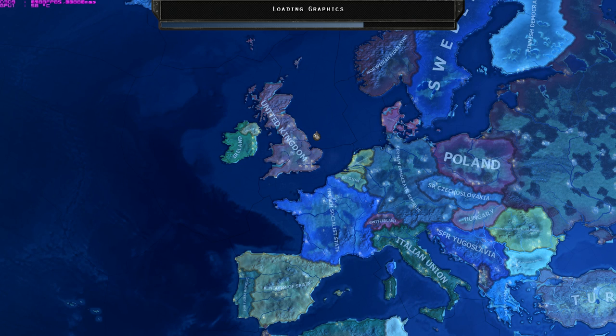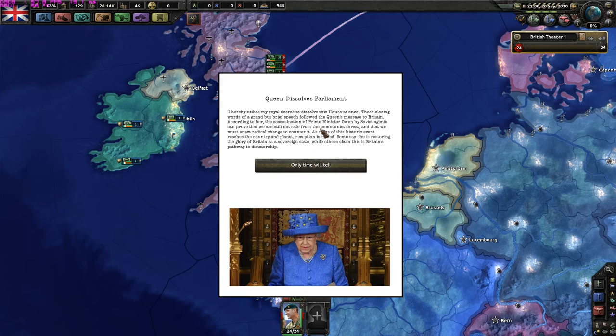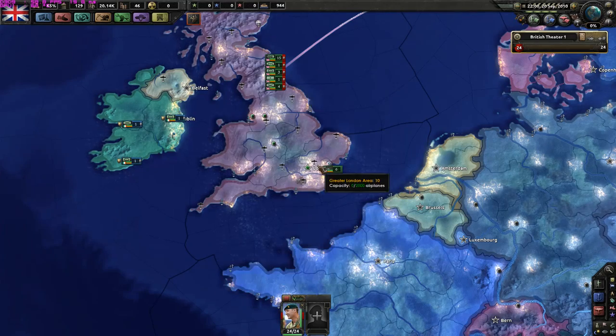The Queen shall be the absolute ruler and restore the British Empire. Queen storms Parliament - you voted for 'let her in', so I'm gonna let her in. Queen dissolves Parliament: 'I hereby utilize my royal decree to dissolve this house at once.' These closing words follow the Queen's message to Britain - the assassination of Prime Minister Alvin by Soviet agents proves we must enact radical changes to counter the communist threat.